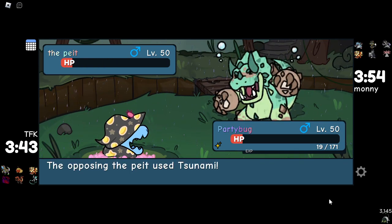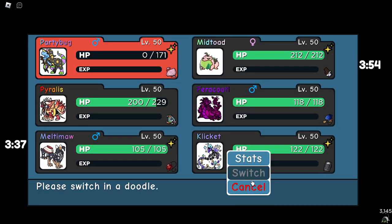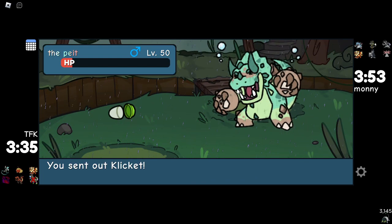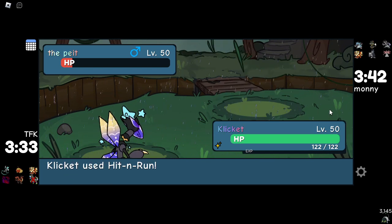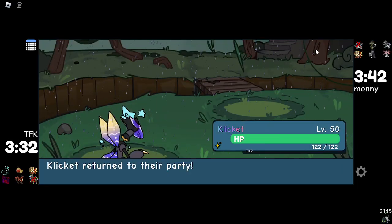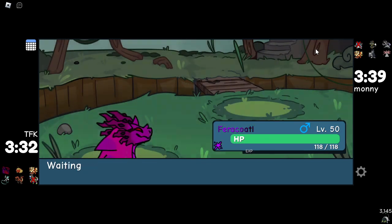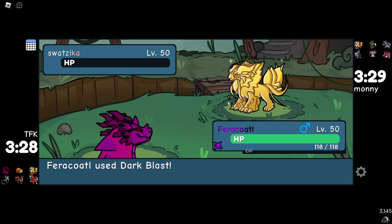He stayed in. Why is he using both Tsunami and Aqua Cannon? I think we go into Metal Elytra and we click Hit and Run. Yeah, that's dead. We could just go into this. If it's Awakened Lena, that's a bit annoying. No, okay — we just Dark Blast here. Nuke it. Let's go.